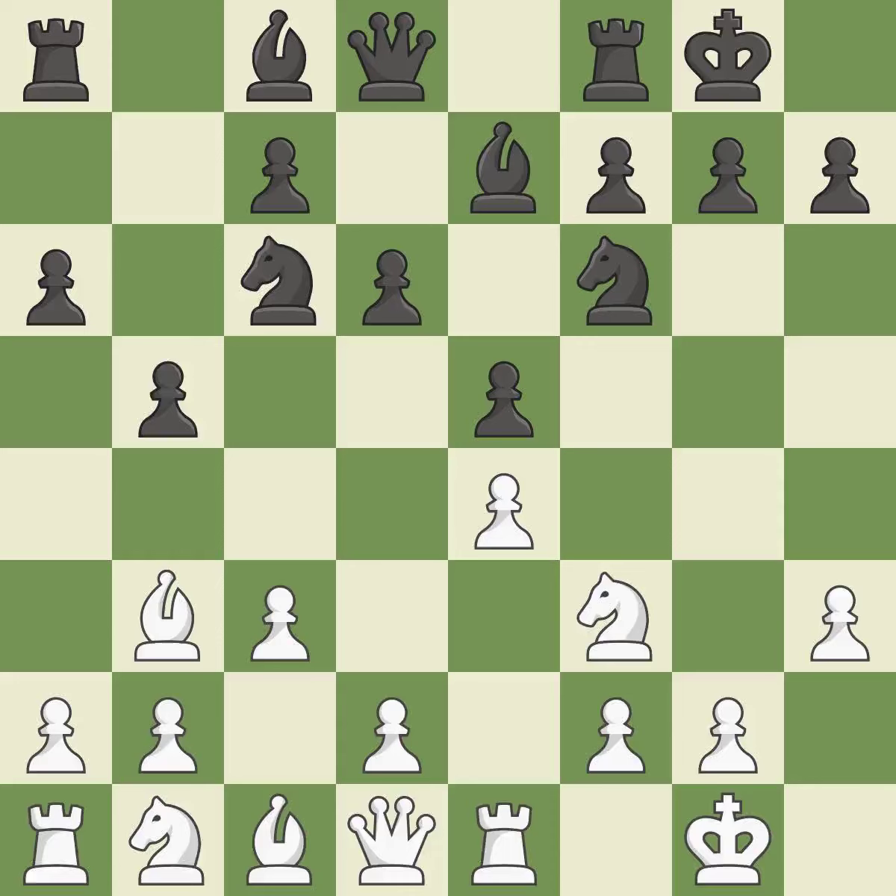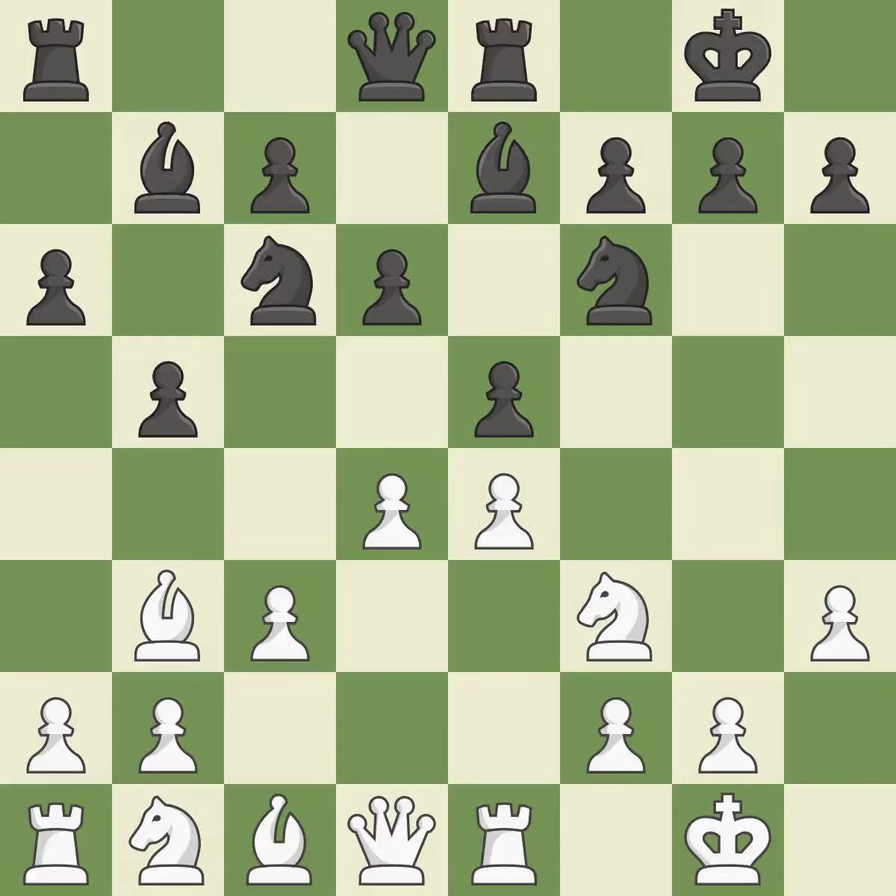h3 prevents black from developing the light-squared bishop to g4, which would pin the knight and make it hard for white to play d4. The fianchetto move Bb7 places the bishop on the long diagonal. d4 gains space in the center, allows the dark-squared bishop to develop, and attacks the e5 pawn. Re8 puts the rook on a central file and vacates the f8 square for the bishop.